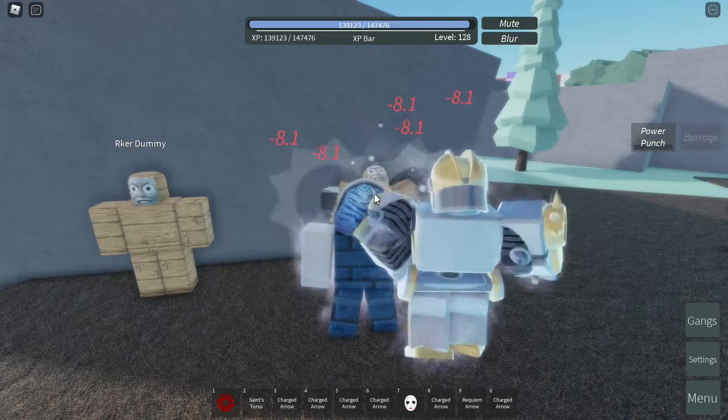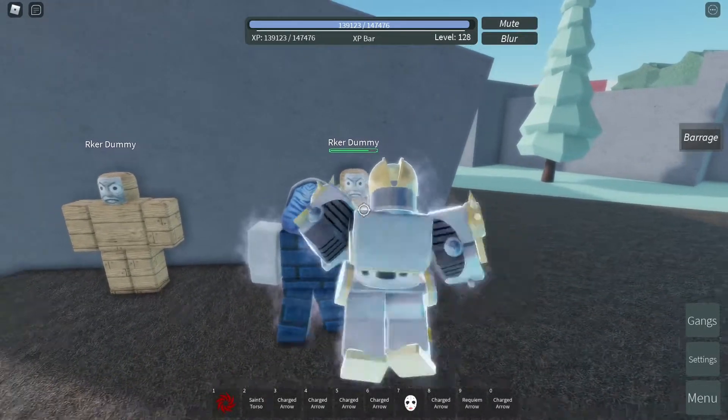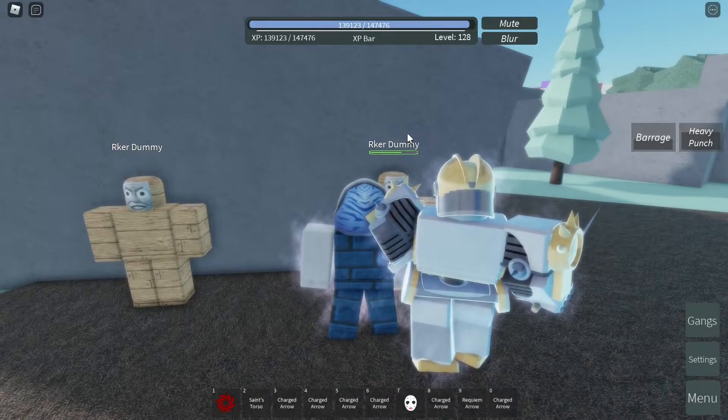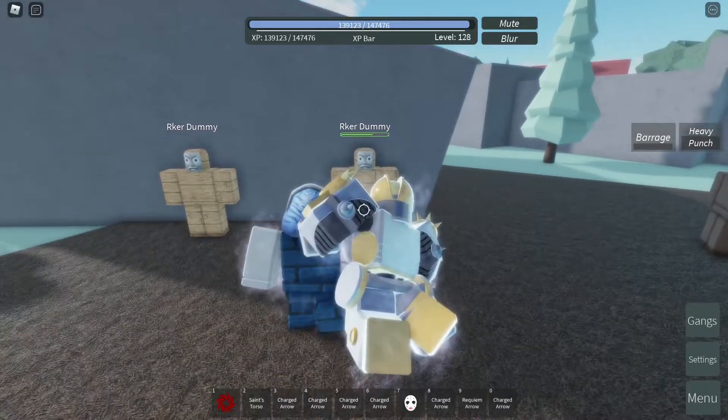Next is barrage — hold E — and as you can see it deals 8 damage and should last 4 seconds. Next is the heavy punch, press R, and as you can see it deals 41 damage. It should also deal knockback and stun.